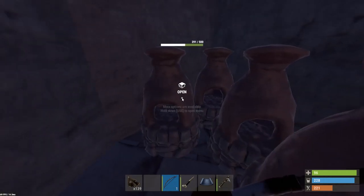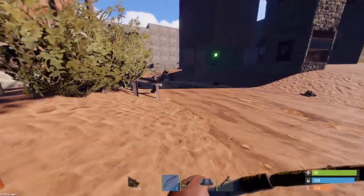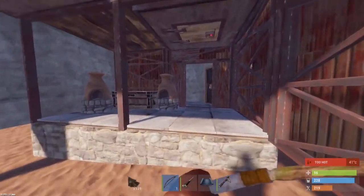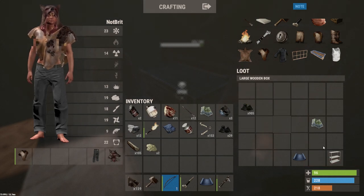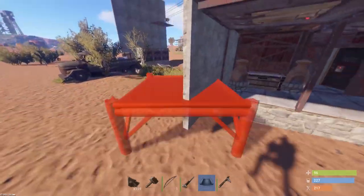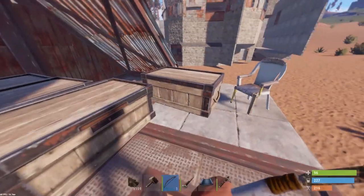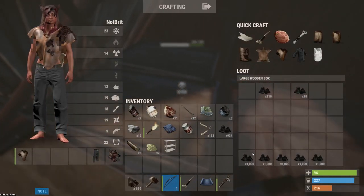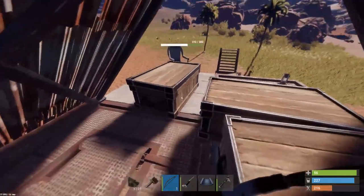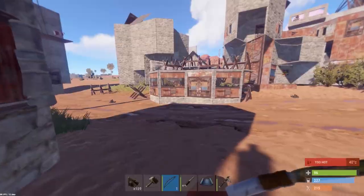More furnaces - this is ridiculous, this is so cool. I don't want to get stabbed. Oh dude, nice - 900 gun powder! I'll take that any day. Hell yeah, that's awesome. What the fuck - oh my god! This is why you check out abandoned bases. That's a lot of charcoal! We haven't got the storage space for it. Let's keep looking around.